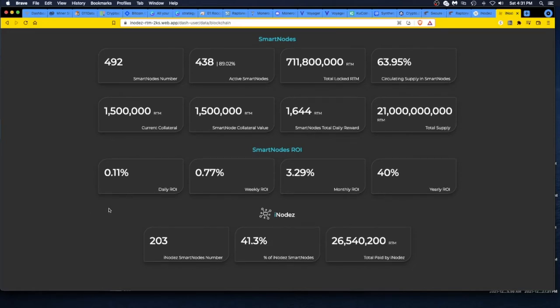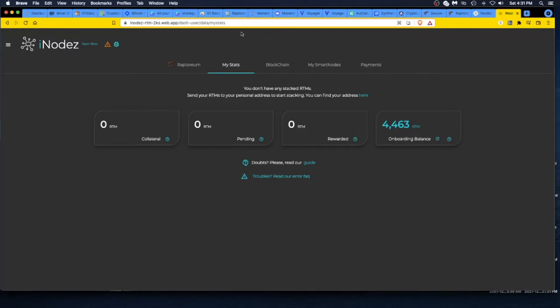Here's the ROI breakdown: 0.11% daily ROI, 0.77% weekly, 3.29% monthly, and a 40% yearly ROI on the smart nodes. Pretty interesting — I heard about it, and now I'm going to try it just to prove to myself it may be a smart move.